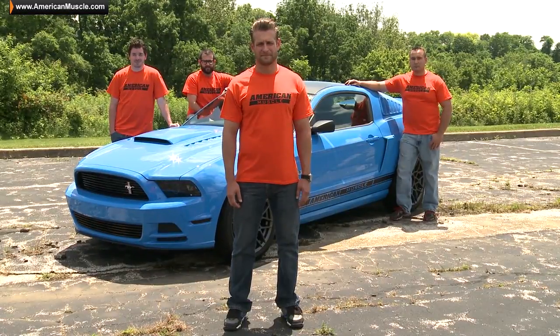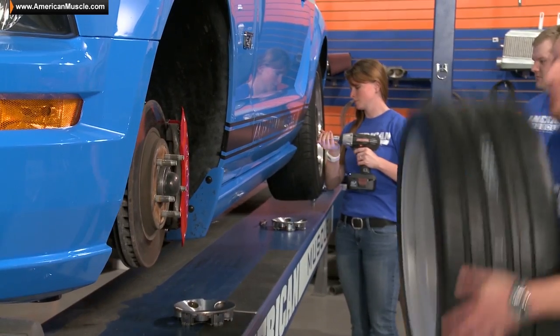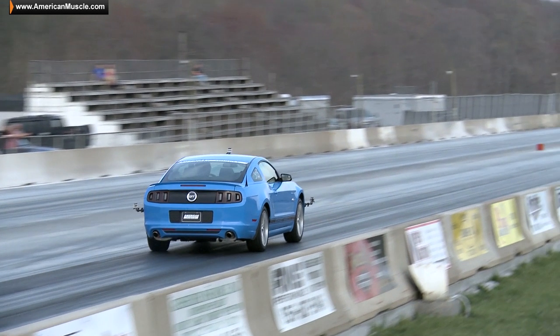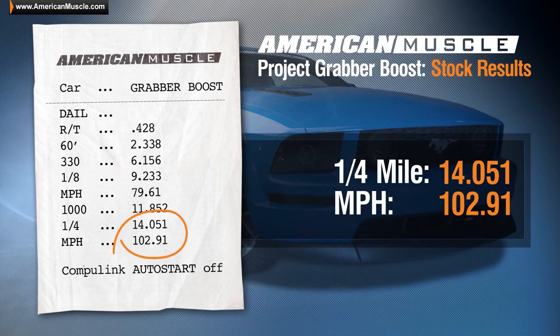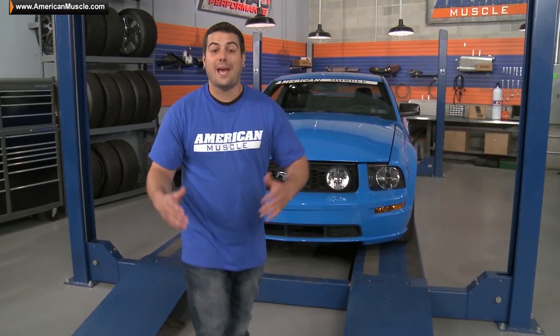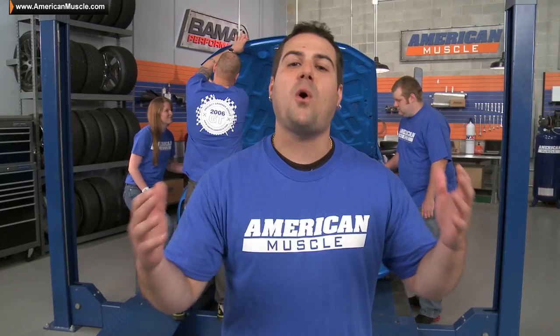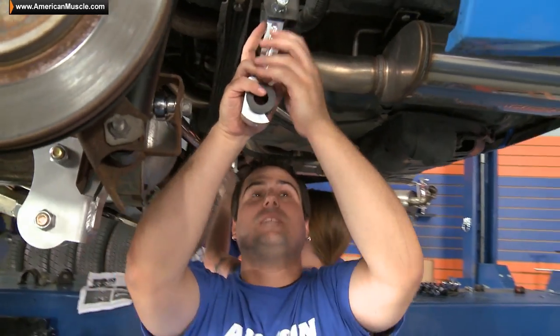We're going to assemble two teams of Mustang experts - actual AmericanMuscle.com employees - to help Justin and I choose what parts go on the car and help us install them. We already got our baseline dyno run and stock quarter mile times. Power wise, our 3-valve put down 278 horsepower and 291 foot-pounds on our dyno. At the drag strip we got a best run of 14 seconds and 103 miles an hour. Obviously we're in for a bit of a challenge - our 06 GT stock for stock does not come anywhere near the power of the 14, but with all the aftermarket parts available for the 4.6, my team and I are quite confident we're going to make Project Grabber Boost a contender.